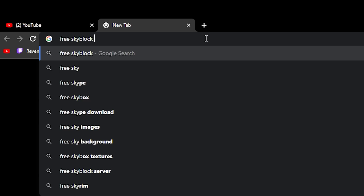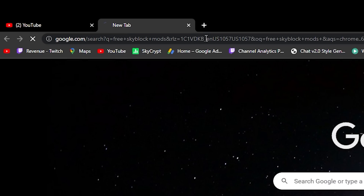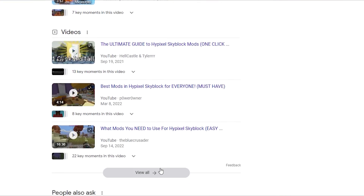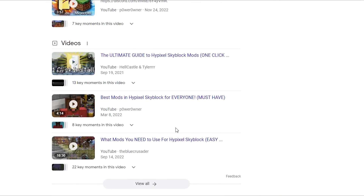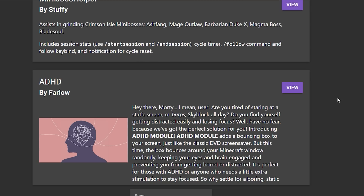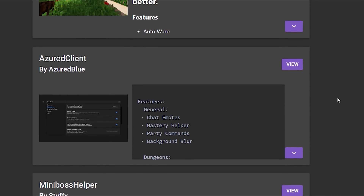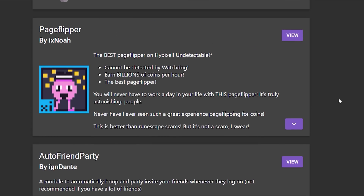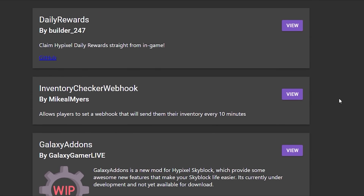All the download links will be in the description. Please do not search random terms and download mods you aren't sure of — ratting is so common nowadays. Make sure all servers you join are legit, especially avoid servers that require you to Microsoft log in to verify. Also avoid importing random ChatTriggers modules you aren't sure of, as that can lead to the same outcome as downloading a ratted mod.